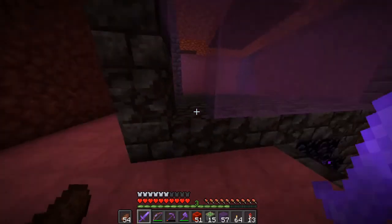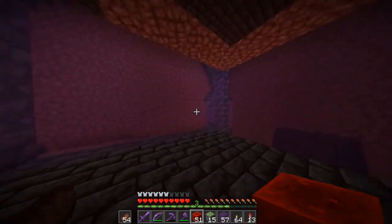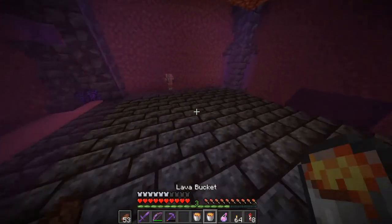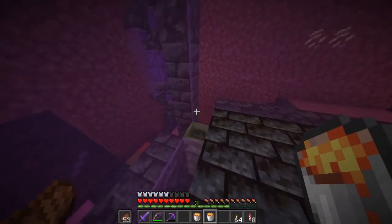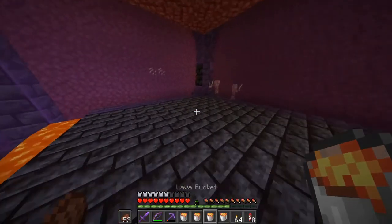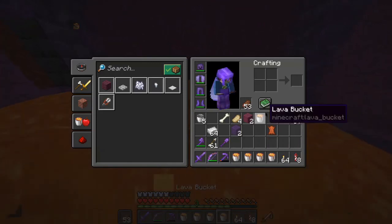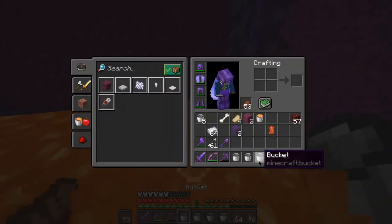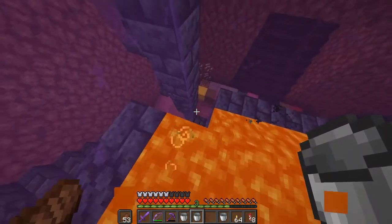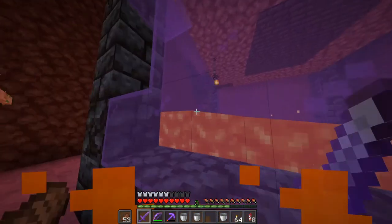The next thing is to put lava in here so the blazes get pushed down into the hole where they can die and get their stuff collected. I grabbed a potion of fire resistance to make this less dangerous. The lava goes right down to where we want it. Now I can put in all these lava sources - the blazes will fall down from above and get pushed through the lava all the way into this hole.